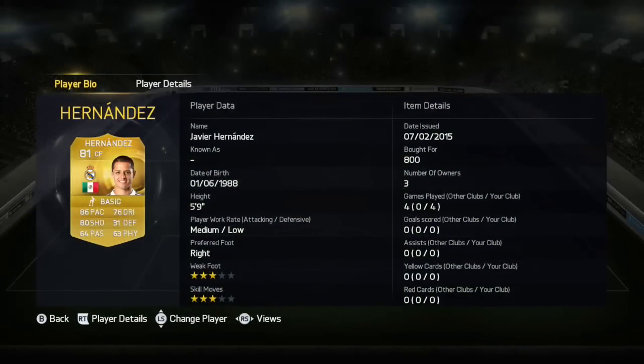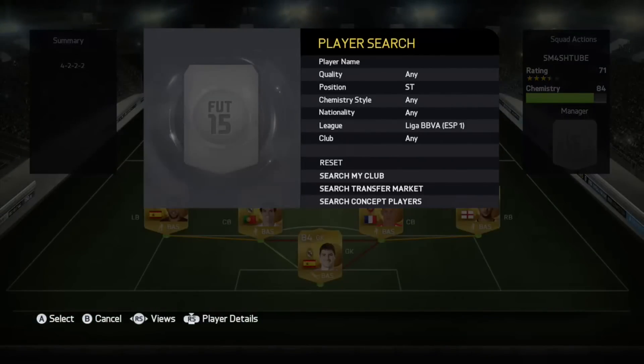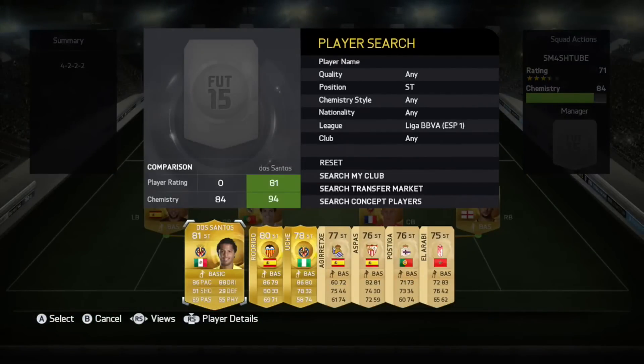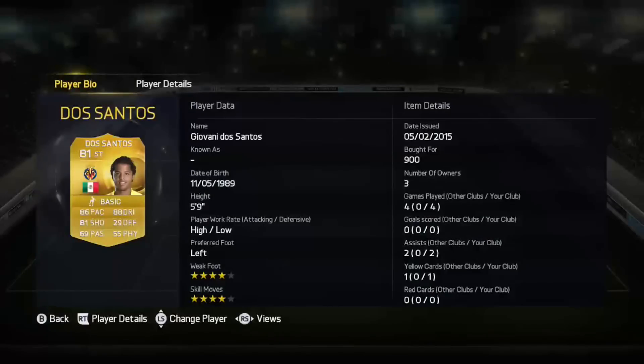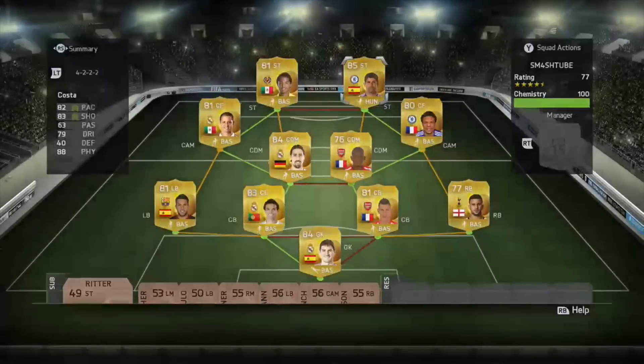My left CAM is Javier Hernandez. He has medium-low work rates, 86 pace, 76 dribbling, 80 shooting and he just helps out in the attacks — really good. Moving on, my left striker is Giovanni De Santos. He is just so good in the game. High-low work rates, 80-something pace, 88 dribbling and 81 shooting. Even though it says 55 physical, he is just way stronger.